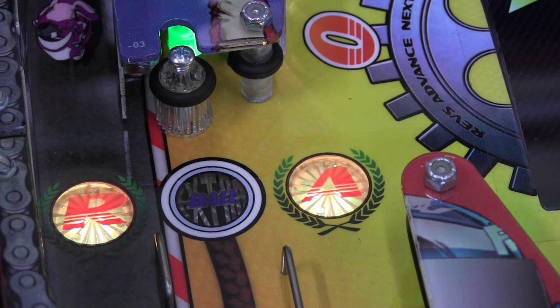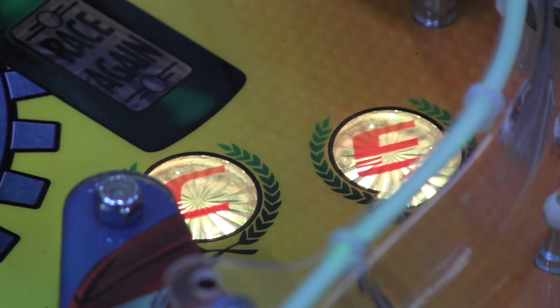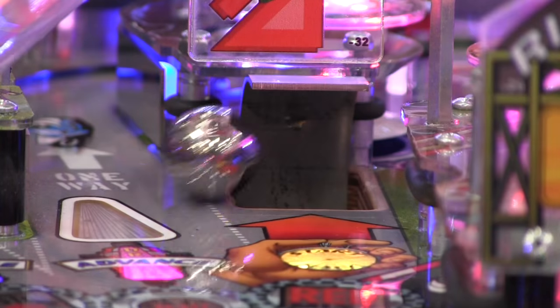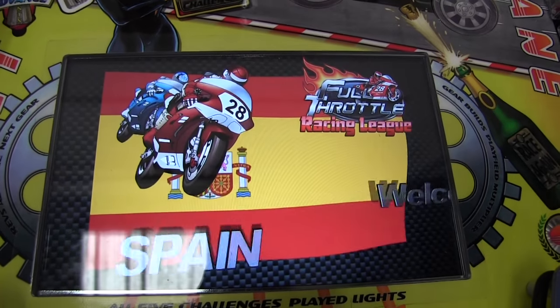Races are qualified by completing the R-A-C-E inserts in the lower left and right lanes. Once you've qualified for the race, the scoop will light. Shoot this to start the race.